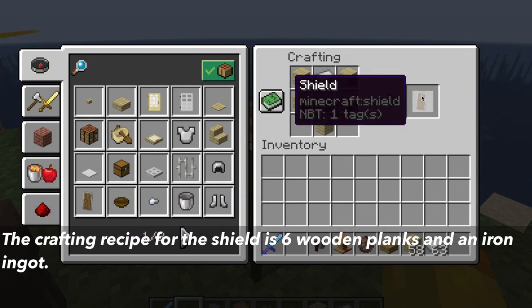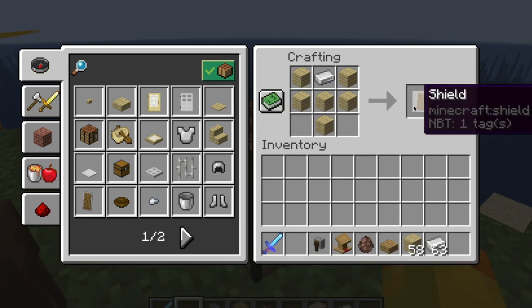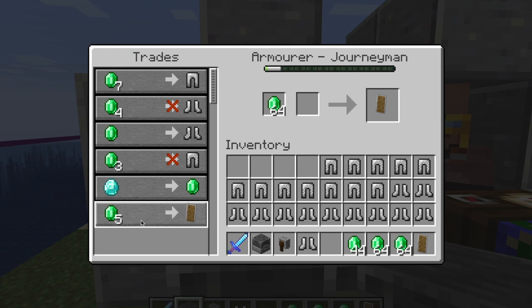The crafting recipe in the crafting table is one iron ingot and six wooden planks, which crafts into a shield. In Java Edition you can also buy a shield from an armorer.